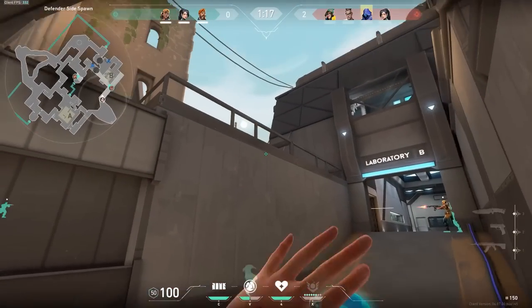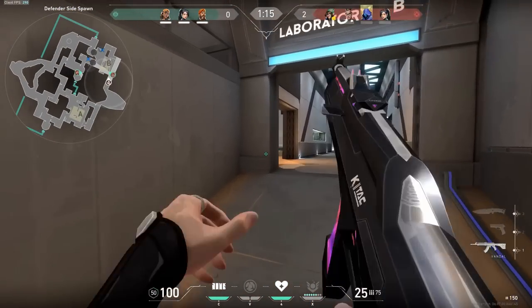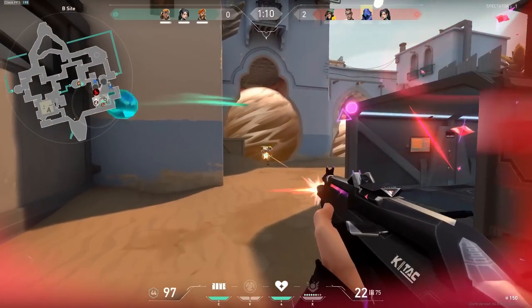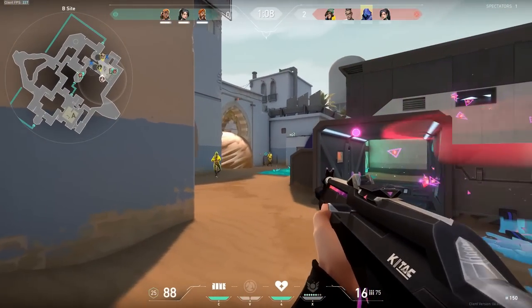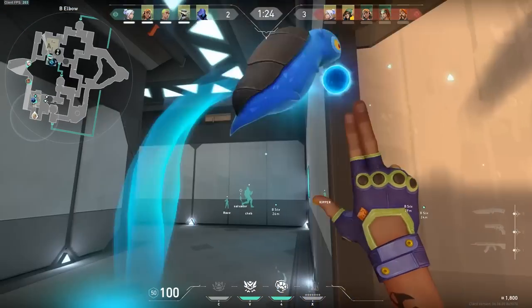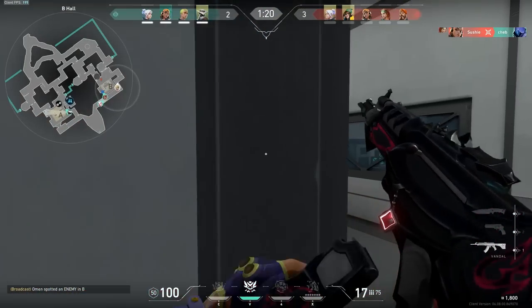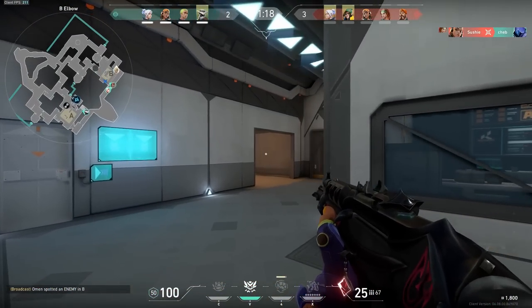For B-site, the wider entryways for retakes allow more dynamic utility to be thrown. However, it also makes it easier for attackers to peek into spawn. Smoking one of the main choke points like Garden or Hookah with a smoke on top of the sight tube will prevent vertical peeks that have been created into spawn. It will also allow your teammates to retake from the Teleporter in Short or the Long flank from Market.